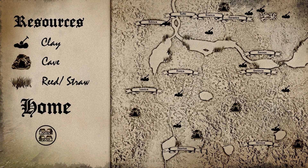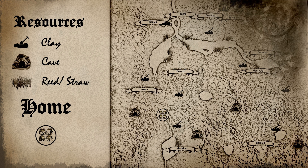On the map, we are here — in the river bend. A cave and some clay deposits are not too far away. For reed, we might have to run a little, until we can thresh grain to get straw. Now let's look at this in a bit more detail. On the map, you can already see what I've tried to do — I tried to build a circle.